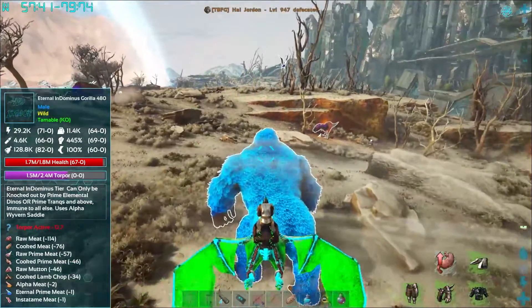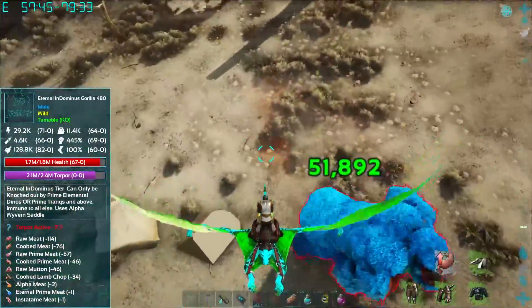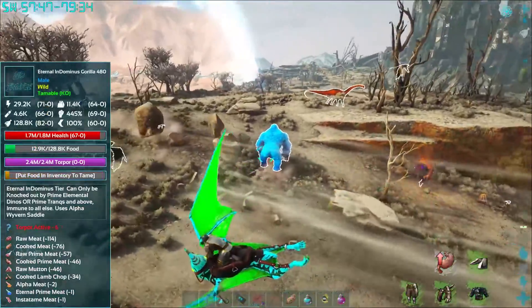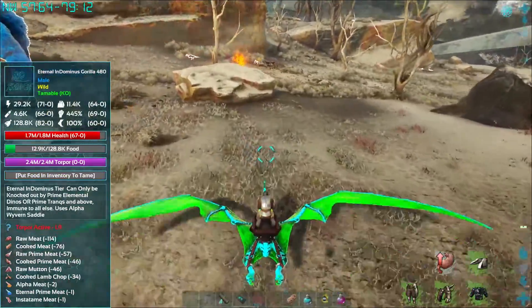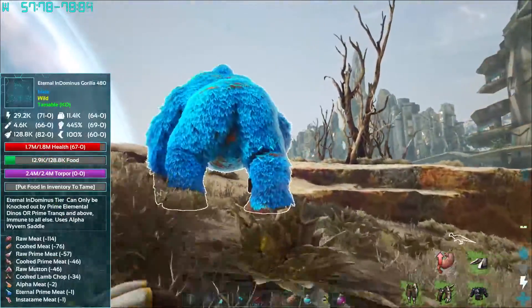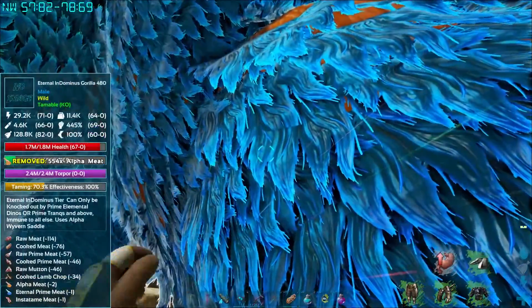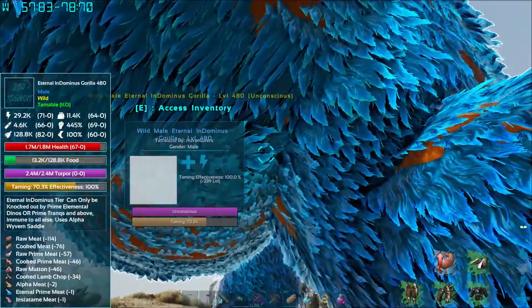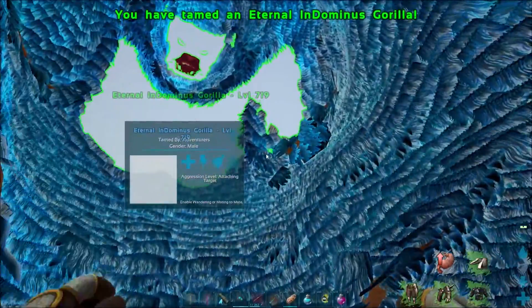I'm going to take a quick detour and knock out this guy real quick. You guys know I have a soft spot in my heart for the gorillas. On the Evonis Astro map, we tamed up a bunch of these and bred up even more. They're just kind of cool. We bred up a ridiculous amount, took on one of the bosses, and lost all of them — so RIP. Let's get some food on you real quick — this is not a planned thing, we just happened to see this guy chilling down there. He's only 480 but we don't have a gorilla yet, I'll take it.